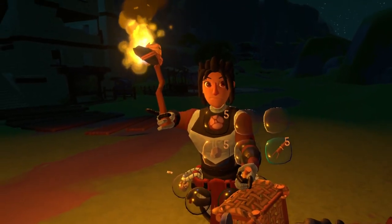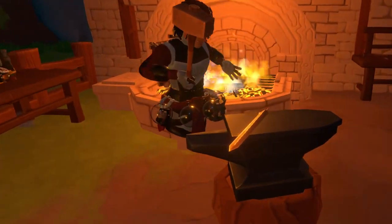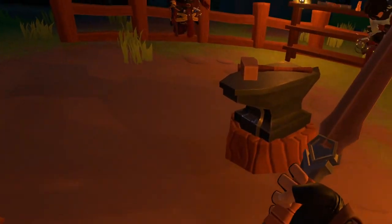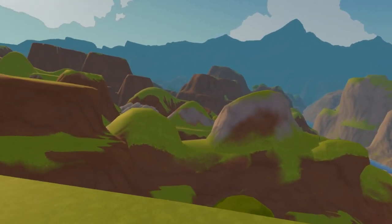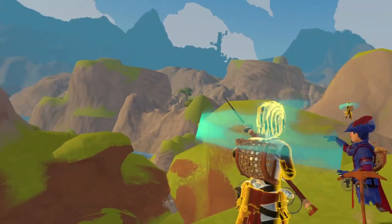You seemed pretty interested in this earlier. You want it? Yeah, I'll take it. There you go — got yourself a nice blade there. I wish I could strap my weapon to the side. I can see something over there, but I don't know what it is. Yeah, we'll have to check that out.